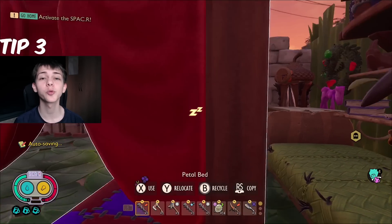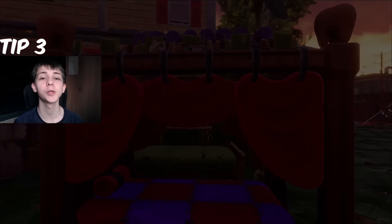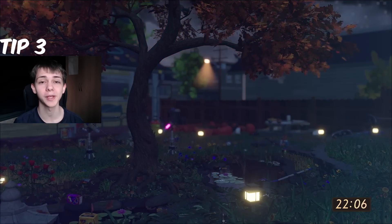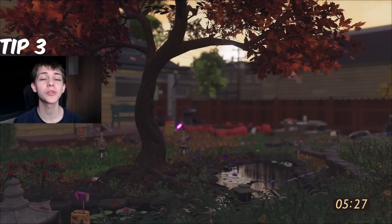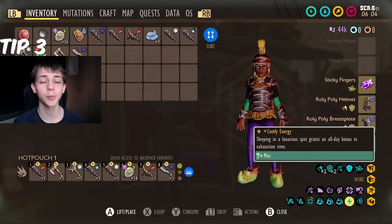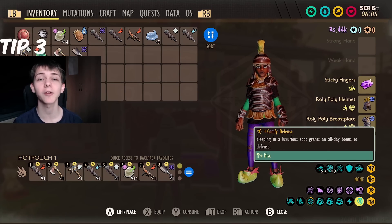Tip number three is the Petal Bed. This is a bed that unlocks when you get to Coziness Level 5, and you definitely want to make it as soon as you can. When you sleep in this bed you get two brand new buffs which buff your defence and your stamina regeneration throughout the day after you've slept.